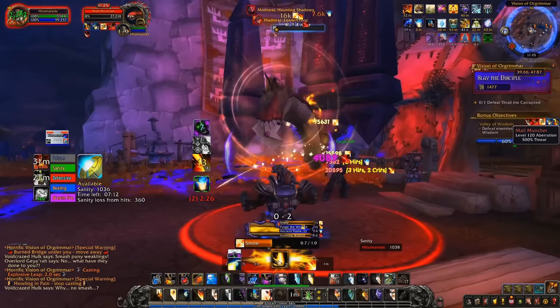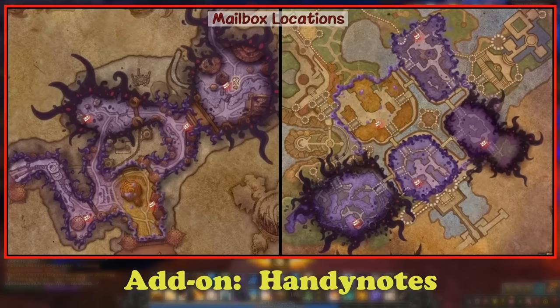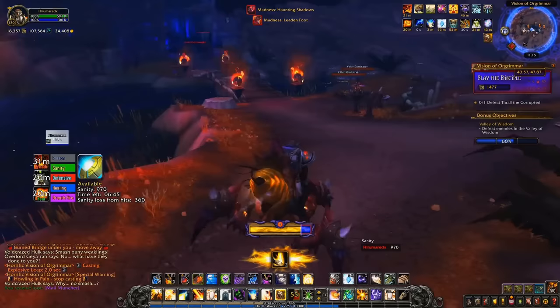You can specifically click on the mailboxes if you don't care about completing the visions normally. I'll have locations of all the mailboxes on screen, and there are also add-ons like Handy Notes that point them out. The Mail Muncher has a pretty generous drop chance, but it's not guaranteed — you could get it after a couple of attempts or it could take about a hundred. You just have to defeat a mini-boss after clicking on the mailbox, and you get the mount as a drop.